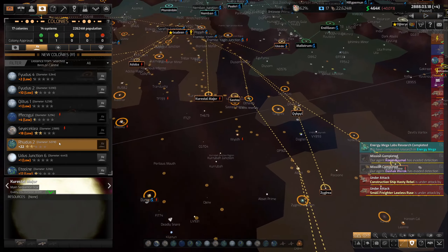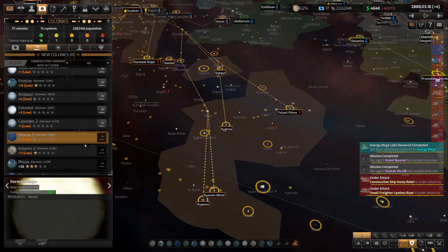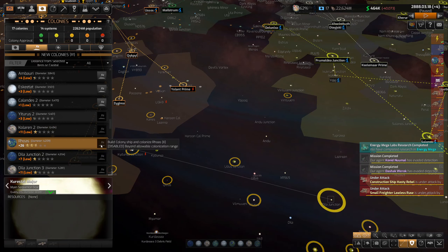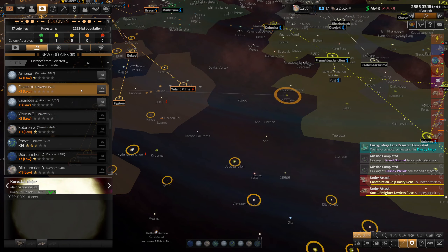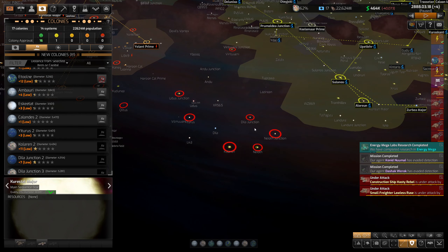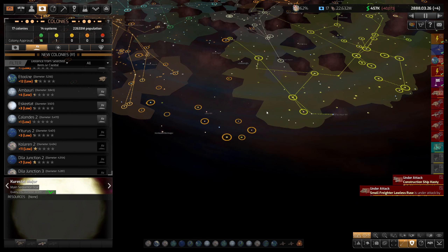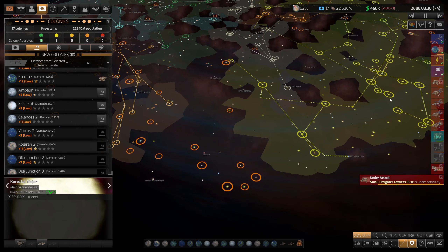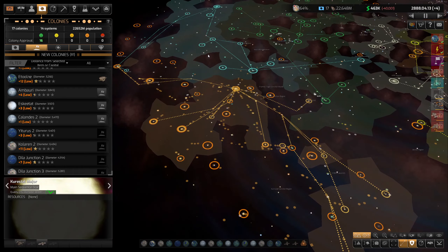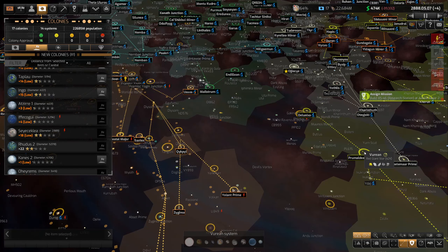The nearest colonizable planet is all the way over here — not even within range. There's one down there, but if we could find one in between that's really low quality, we could do this one and that would let us hop over to that further one. It's a bad one, but it would bridge the gap. The only downside is it gets us close to these guys, and I don't want them going to war with me.